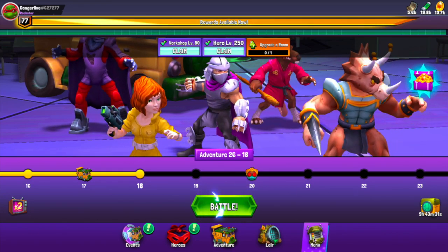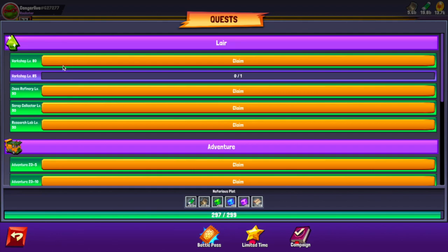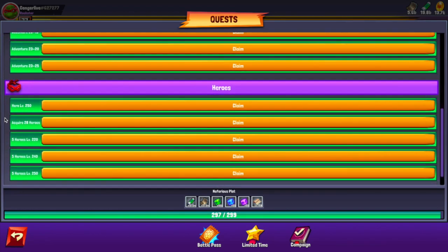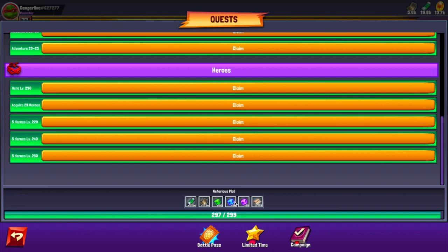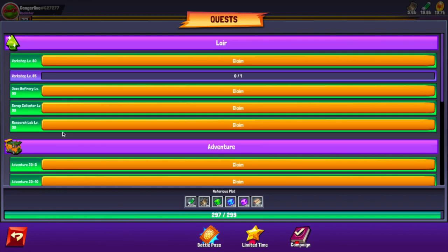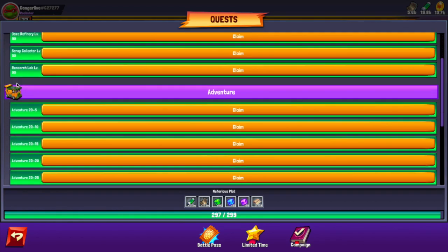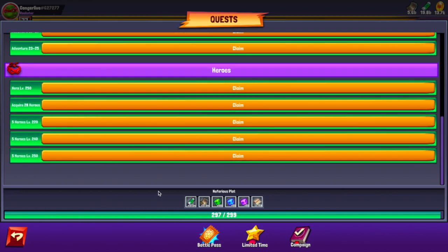One of the first things they did is pretty cool. If you go to your menu and go to your quests, they've actually changed the way this looks — they've separated it into layer quests, adventure quests, and hero quests to make it easier to progress. Then down here there's this 'nefarious plot' which is when you get to a certain checkpoint, you unlock the next tier of what the old quest blocks were. Now I can collect a lot more quests than I could before. I was locked behind Workshop 85, but now there are all these other layer quests, adventure quests, and hero quests I can claim.